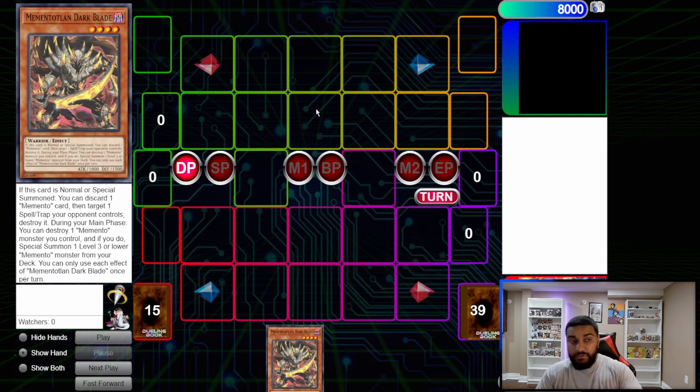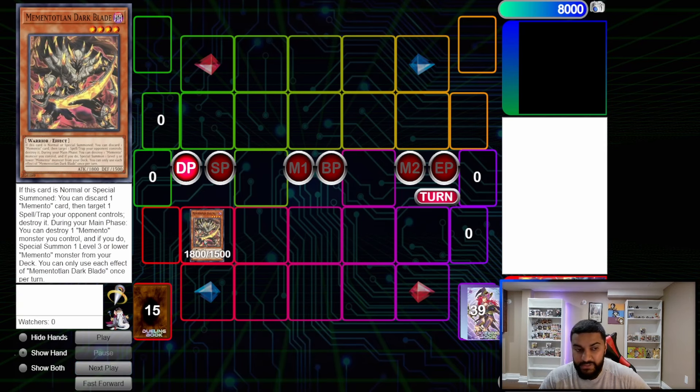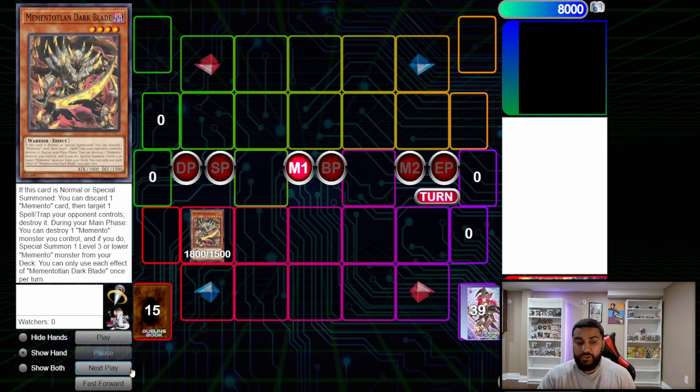We will start off with the Memento card. Starting off, it is going to be a one-card combo — and majority of these combos are for sure one-card combos. We start with Memento Dark Blade. This card has the effect where once per turn you can destroy one Memento monster, and if you do, special summon a level 3 or lower Memento monster from your deck. The other effect — discard and pop — is more relevant going second.